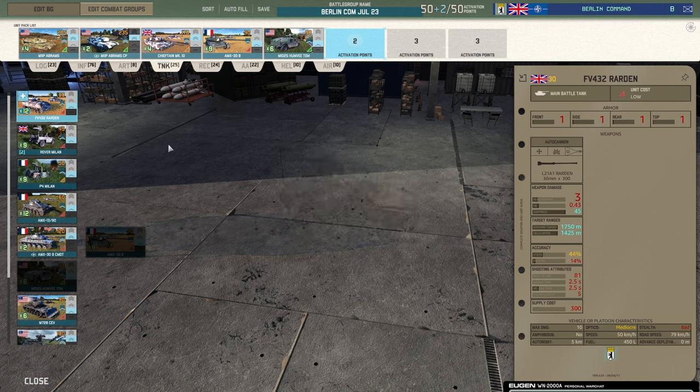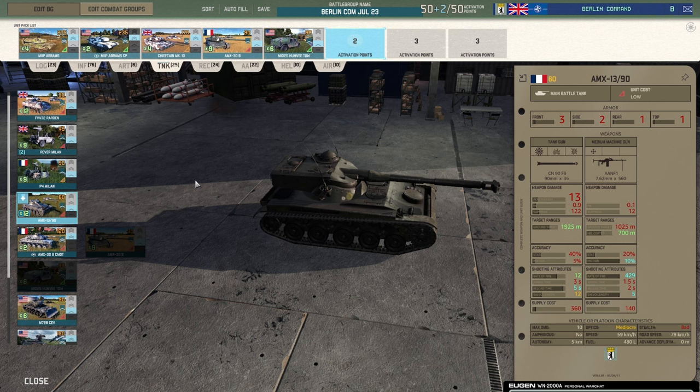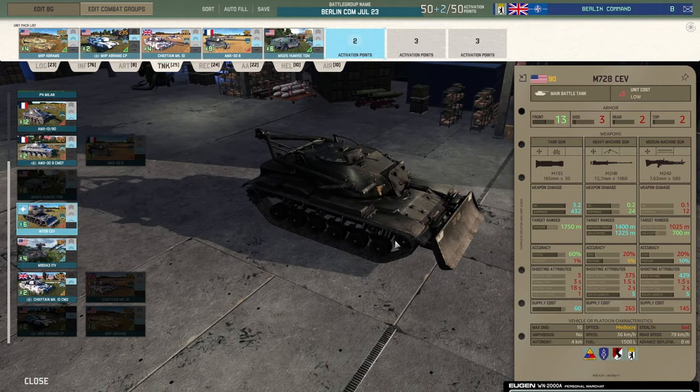You've got a lot of other vehicles as well. The Raden — prior to the nerf to autocannons it wasn't bad, but not fantastic. The AMX 13/90 — as a harassment vehicle I think it's really good, but it's 60 points and for 90 points I can have the AMX-30, so I'd rather take that in this deck. You've also got the CEV. I don't think it's a bad unit — I think people have a lot of success with it. But I always feel these CEVs just don't hit quite as hard as they did in Wargame Red Dragon, and I think that colors my view of them.